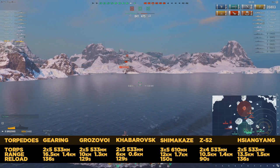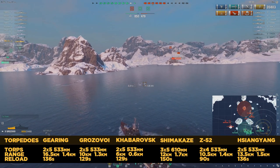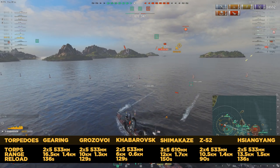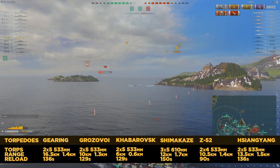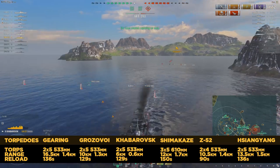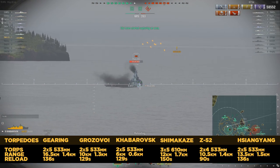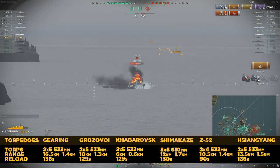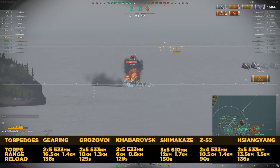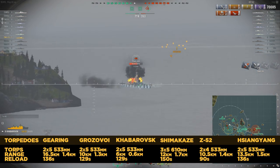The Shimakaze has 15 torpedoes, and a good strategy to compensate for that terrible rearm is to only send two of the three sets, keeping one in reserve and using it roughly 50% into the reload of the first two. You don't need 15 torpedoes in the water — you need to be able to use your torpedoes when the window opens up. The Z-52 only has eight total but the rearm can be reduced to 68 seconds fully buffed. The Z-52 is a torpedoing monster — the rearm, range, detection, and hydroacoustic allow it to be very aggressive with its torpedoes.